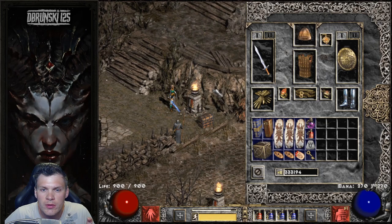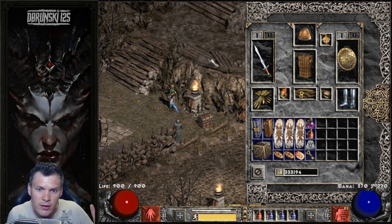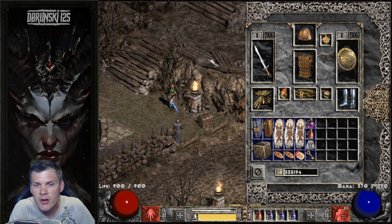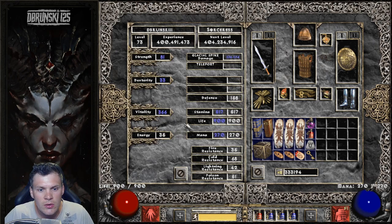As far as the gear goes for the Sorceress, it's centered around trying to hit that 63 FCR breakpoint and then getting as much MF as possible without having completely trash gear and no resistances. I don't think resistances are super important for farming Mephisto, but it does help to not have them in the negatives. I currently have 35 fire, 68 cold, 42 lightning, and 51 poison with this setup.